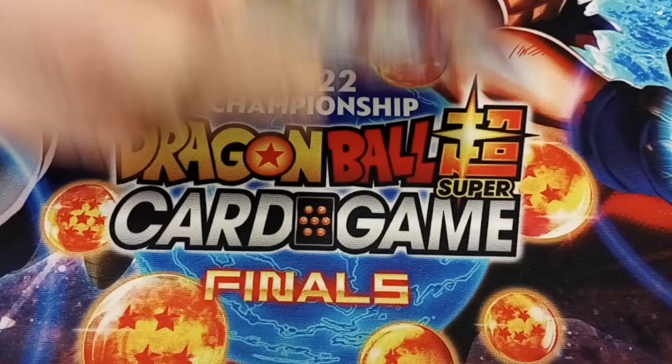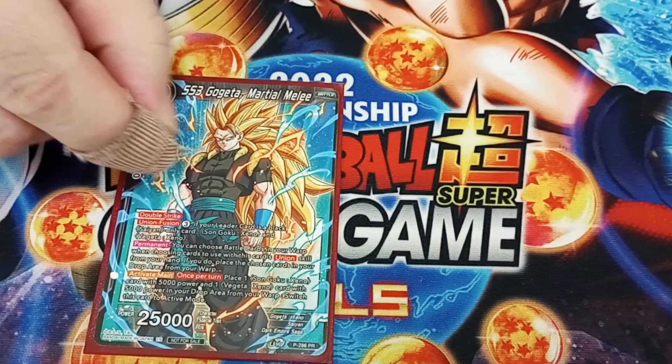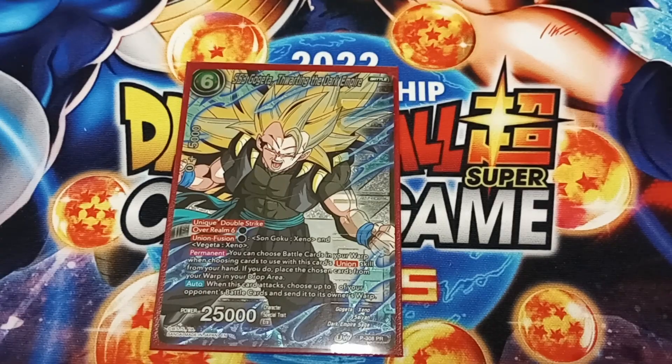The Union Fusion package: Fearless Fusion gets to get rid of a battle card with warp or barrier, so anything that has barrier is no longer a thing for this card. Martial Melee — we definitely want to get at least one more of this just because it's a free Double Strike and it chooses battle cards from the warp and puts them back, and he stands back up then. And our boy Gogeta — when it swings it still warps a card. I think we're ready for this card to still be at one.